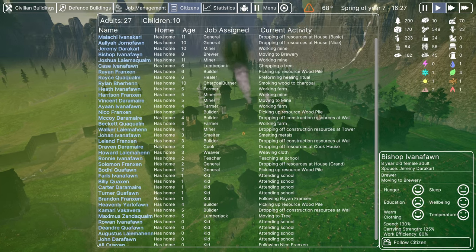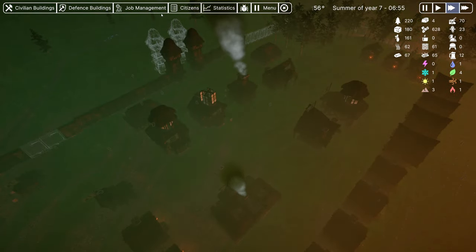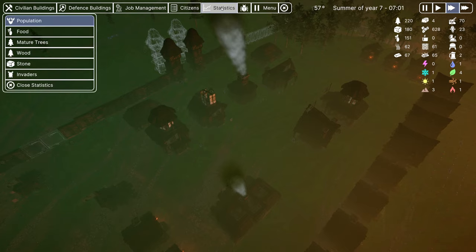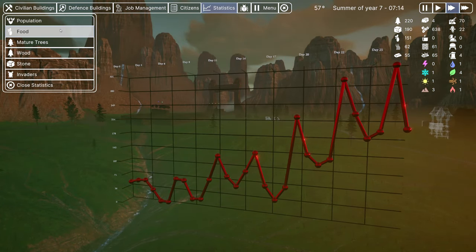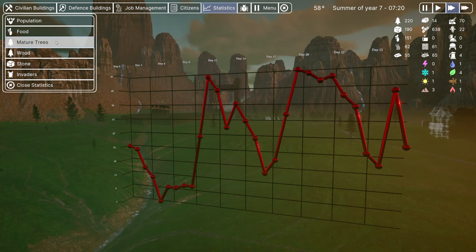There are tools to aid you with this decision process. You can easily track where all your colonists are and what they are doing. In addition, you can use charts and graphs to track trends for things like population, food supplies, and resource production.